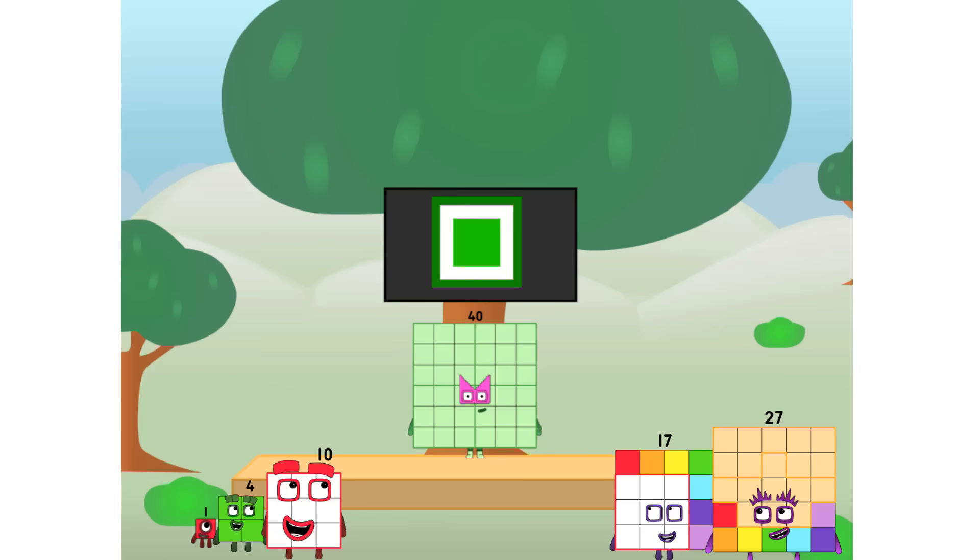Fellow squares, ever since one of us fell from the sky, we have been bold explorers, discovering new lands, seeking out new friends, dealing with round things. Uck, round things. Well, I say it's time to tackle the ultimate round thing — the moon. Let's solve the puzzle of how to put a square on the moon without using rockets, square power only.